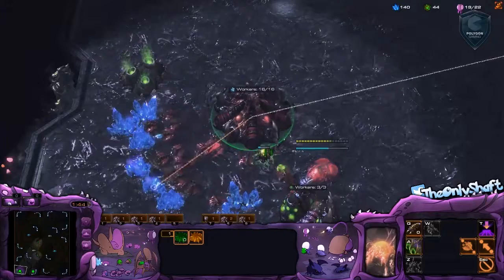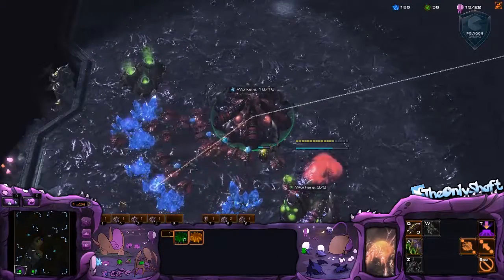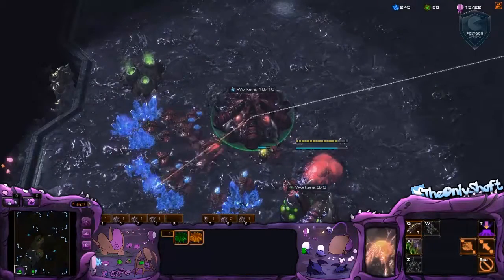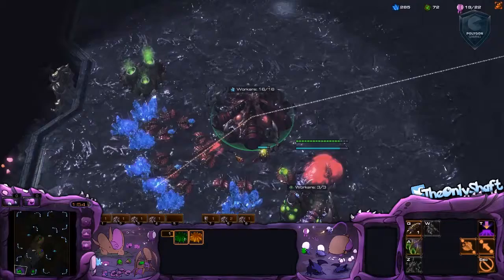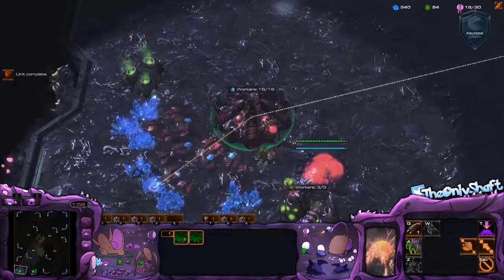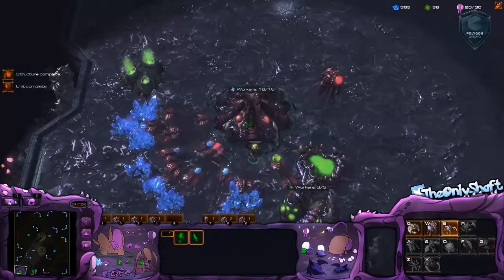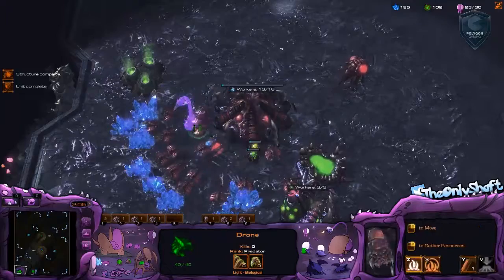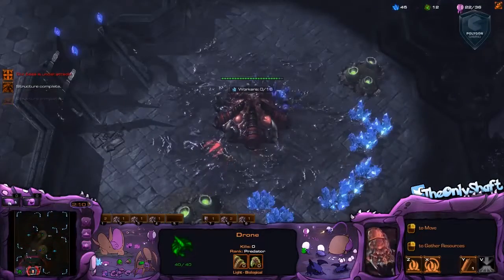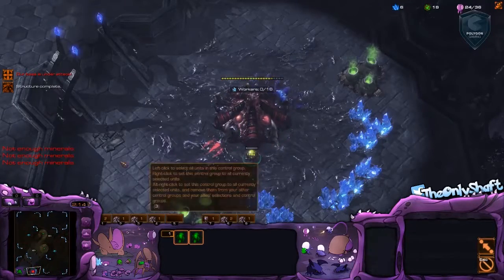I'm going to be scouting some lings incoming — yep, there they are. So I know this is gonna be like a 12 pool. Maybe he's got ling speed, maybe not, I can't really know right this moment. I'm kind of panicking, shitting myself just a little bit. I'm not sure whether I should cancel this or not. Maybe he'll attack it and buy me some time. Let's get a spine crawler up and see what we can do — just hoping that this thing will buy some time.